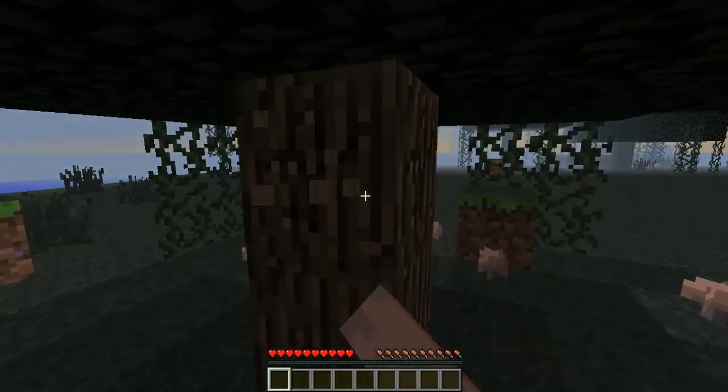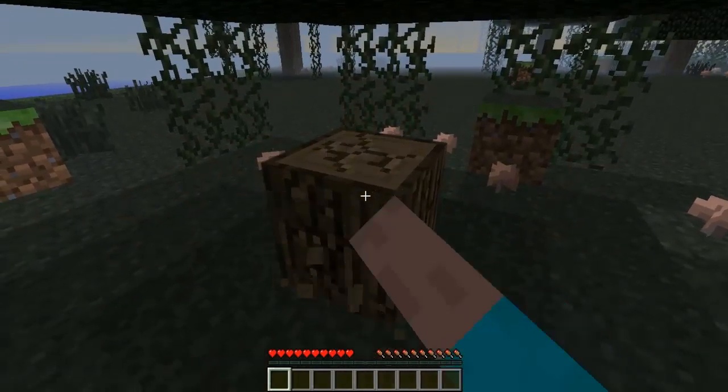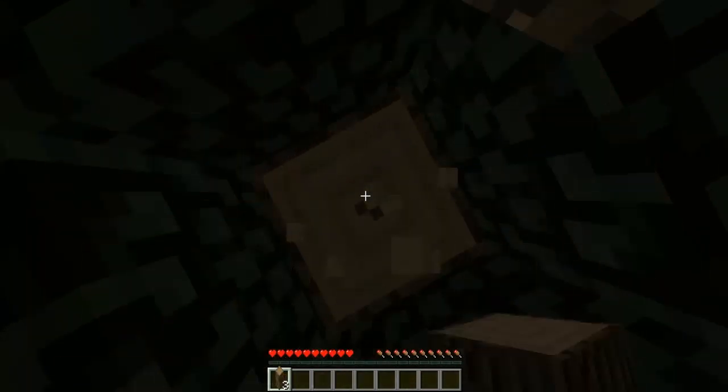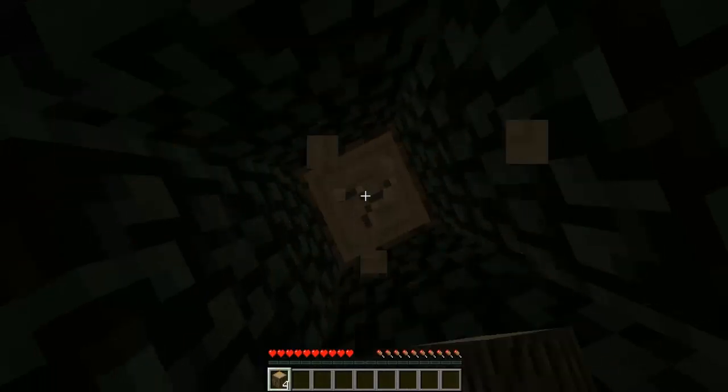So first we're going to get some wood. That's the most important ingredient in Minecraft at the beginning of the game, and even throughout the game it's very important - you can't substitute it for anything. And usually I end up running out of it, so I'm going to collect so much right now.